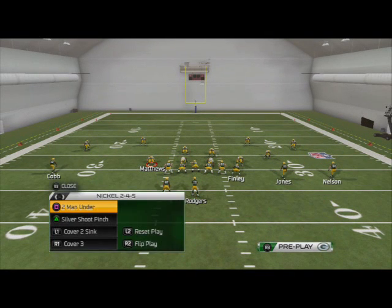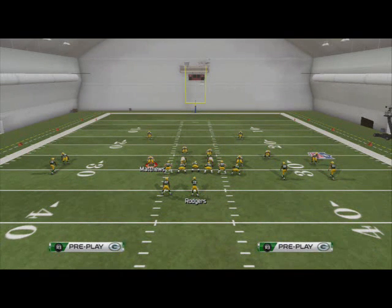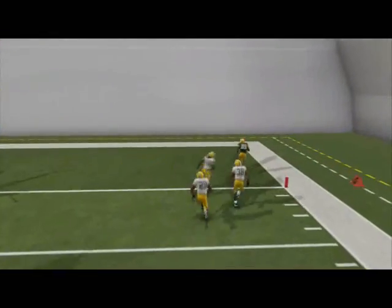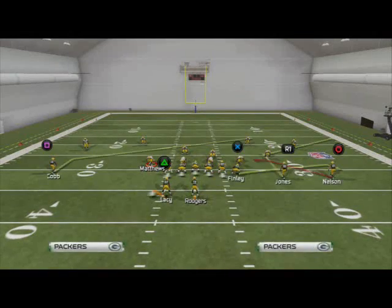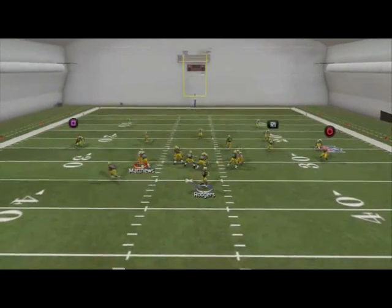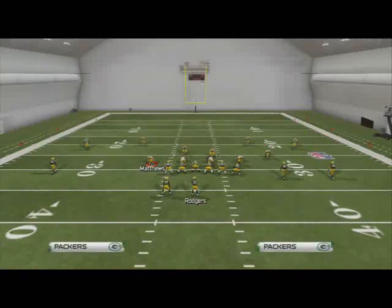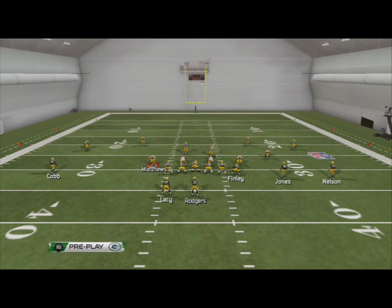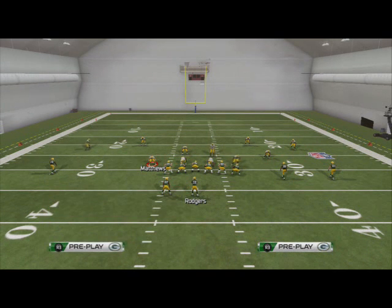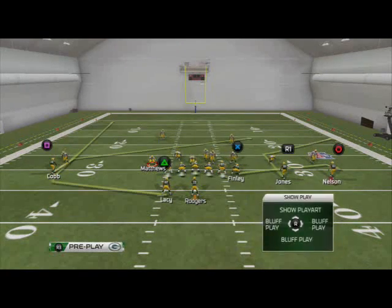If you want to hit the corner route against a standard cover two sink, smart route it. In a first-and-ten situation where you read cover two sink, smart route the corner route, roll out, pass lead it up, and you'll crush cover two sink. You can't do it from the standard route because it's not deep enough — throwing it blind shows two defenders there, so it's not a good option.